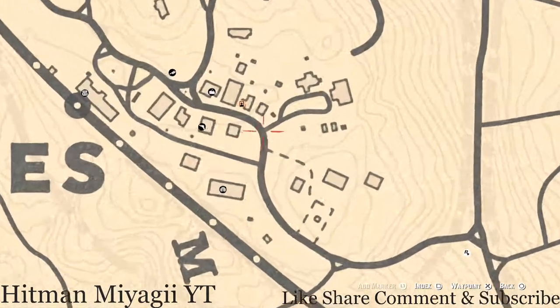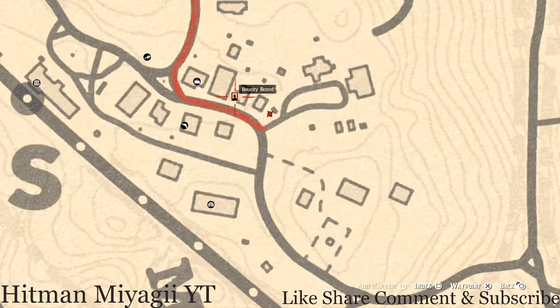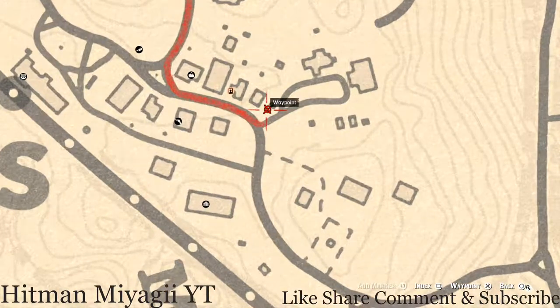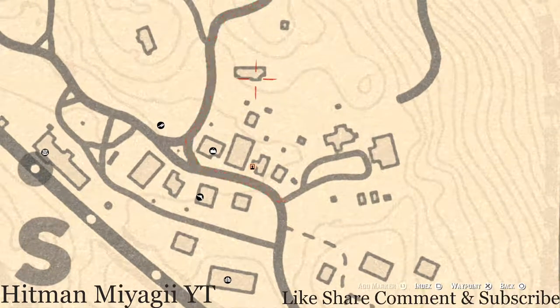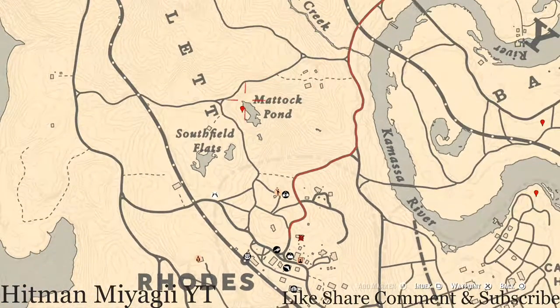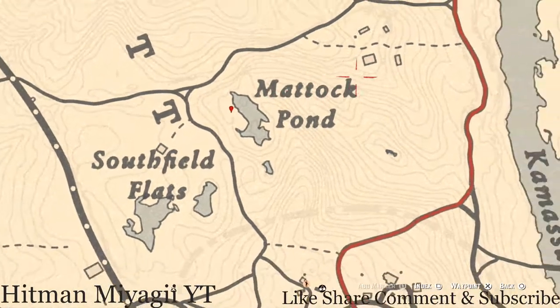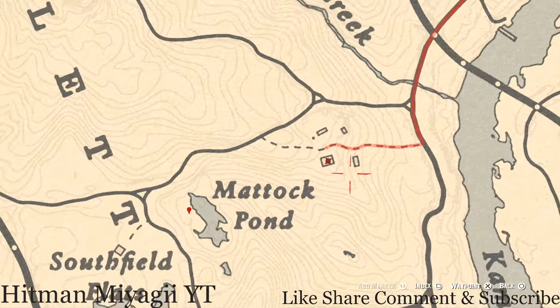Inside Rhodes there's a tarot card right here, across from the sheriff's station — a Six of Cups. Inside the side room of this house, on the work table, you'll get a Nine of Pinnacles tarot card. There are also two random arrowheads: come to this location with your shovel — no metal detector needed — use Eagle Eye to find the dig spot by the tree stump. Finally, inside this farmhouse there's a family heirloom — a tortoise shell comb on the dresser with the mirror.